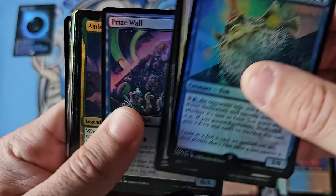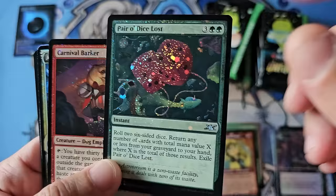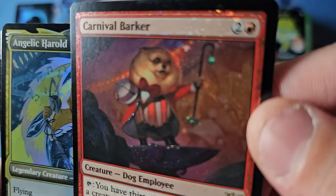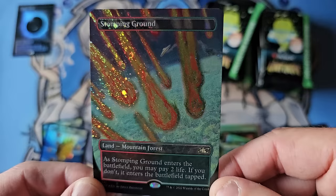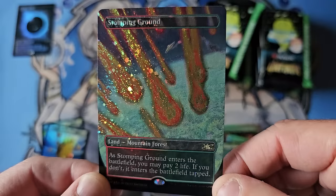Everybody thought going into Ravnica... there's another galaxy foil. Some of these galaxy foils are still $5, $10. Carnival Barker - is that a real dog or is that Rudy? Love the art on that. Here we go in the back of the pack - we've got our regular and there it is: Stomping Ground shock land in the galaxy space shocks. These still remain Rudy's favorite shocks of all time.